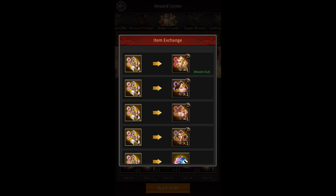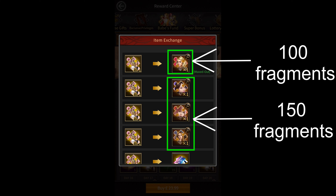The growth cards give you an option to redeem fragments for 4 different babes: Angela, Bella, Ginger, and Francesca. Out of these 4, Bella, Ginger, and Francesca require 150 fragments each to unlock while Angela only requires 100.